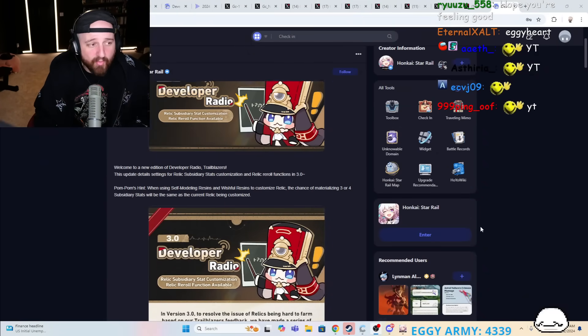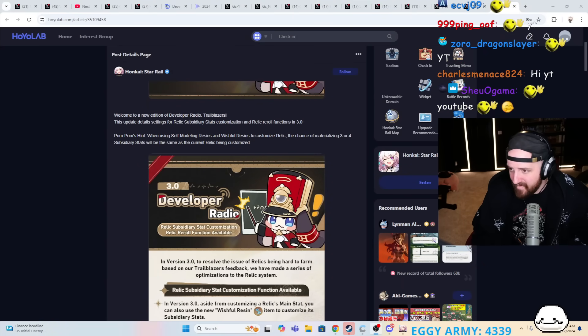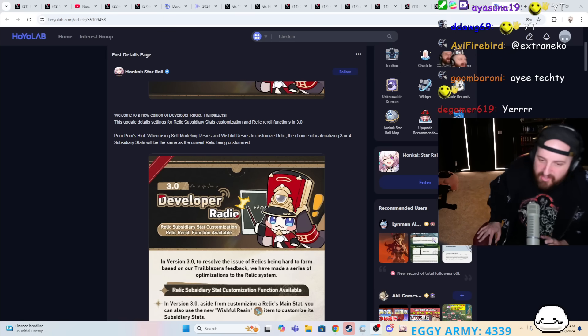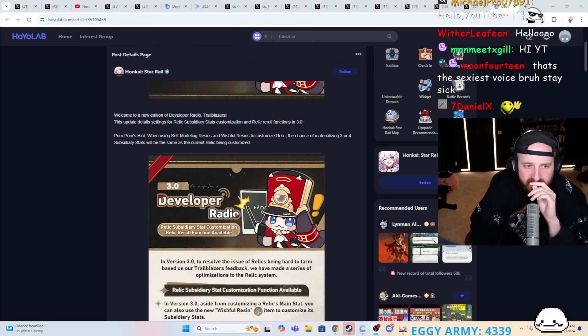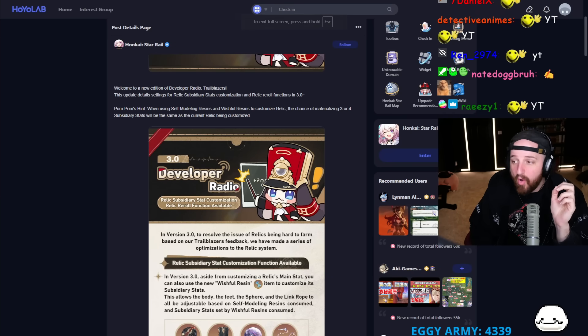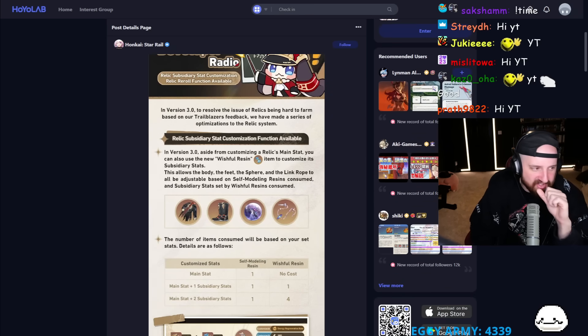Let's talk about all this and the quality of life changes they're introducing in 2.7. This looks very good. I wish the developer radio would actually talk more about the home designing system because that looks very good — that's actually what I'm looking forward to most in 2.7. However, zero cyclers will rejoice with this update because a lot of very good meta and quality of life changes for making your account stronger have been implemented in 2.7.